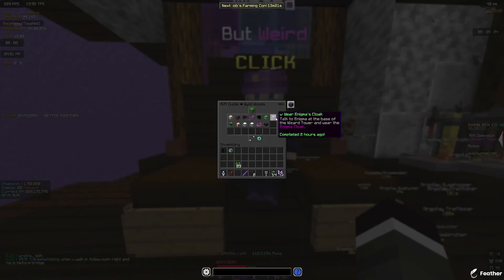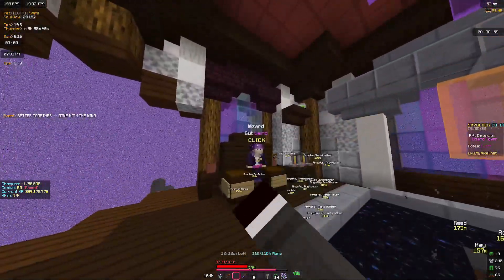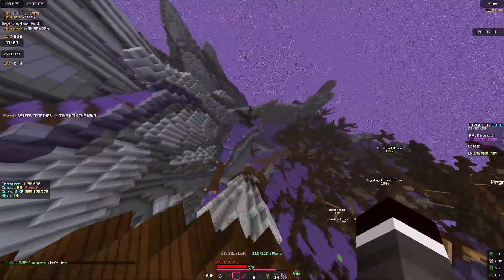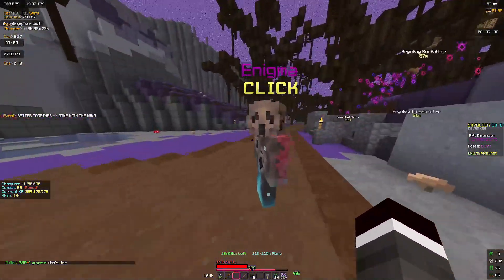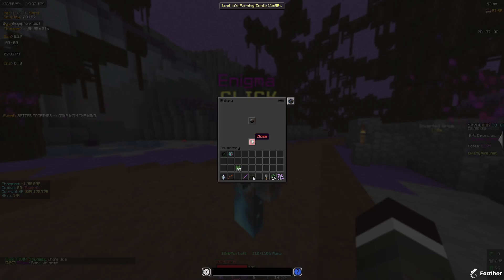Wear Enigma's cloak. To find Enigma's cloak, you start at spawn and jump down. Just look for Enigma — there he is — and he will sell you the Enigma's cloak.